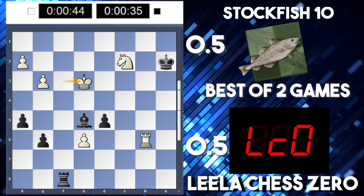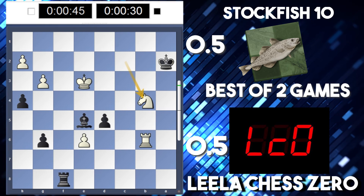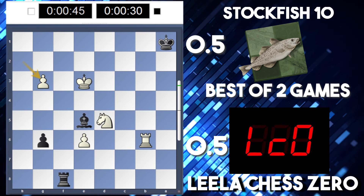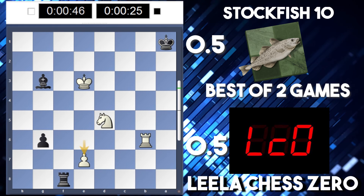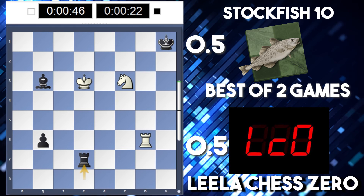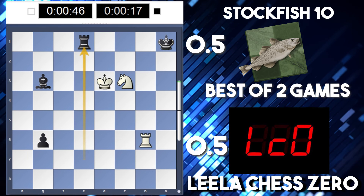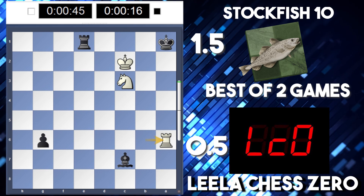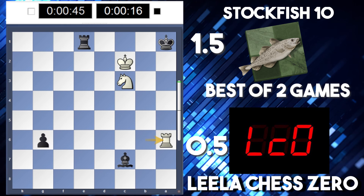Stockfish has slightly more time. So check, take on d5, and then e7 comes — so it's going to recapture. I wonder if black can hold on actually. He's threatening mate on b1. Rook takes e7 check. So rook e1 maybe? And now checkmate's threatened on a6, so bishop c7. Yep — so that was game, set and match. Looks like Leela loses to Stockfish 10. What an incredible two games.